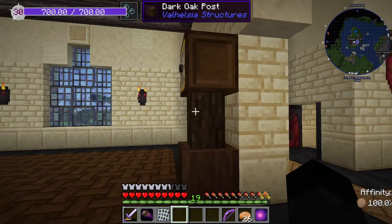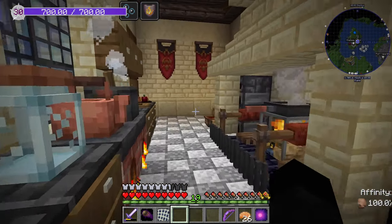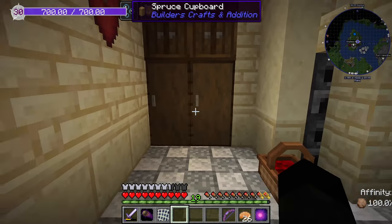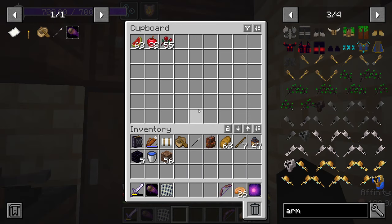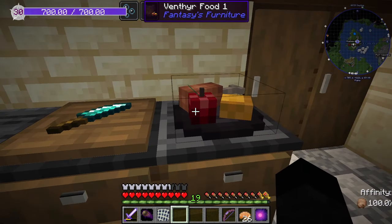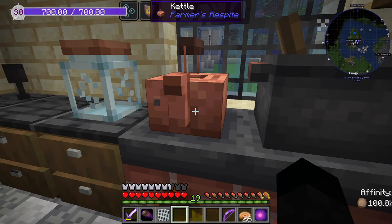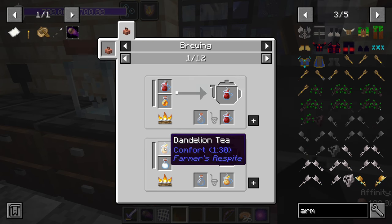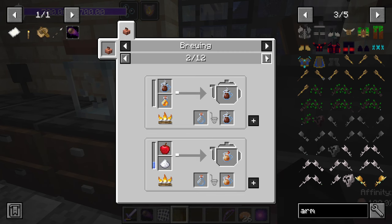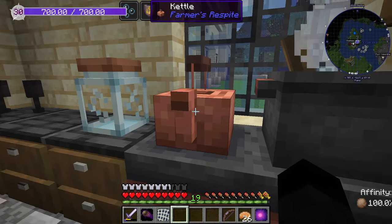I've made these — the clock is from Supplementaries and I think it works really well as a grandfather clock. I've got one in here and one upstairs in the library. I now have my kitchen, so all of my food is stored up here. I've got all the veggies, wheat, meat, fruit — lots of storage. I've got the Farmer's Delight cooking parts, and I've got the Farmer's Respite kettle which allows me to make things like rose hip tea or dandelion tea.